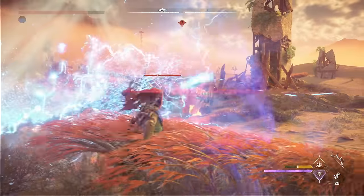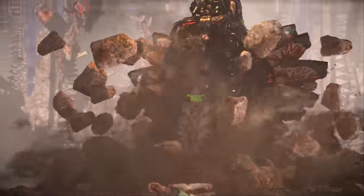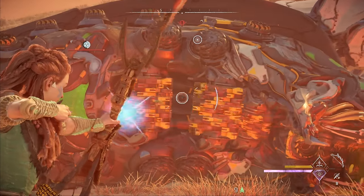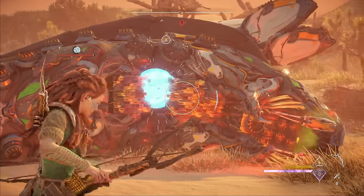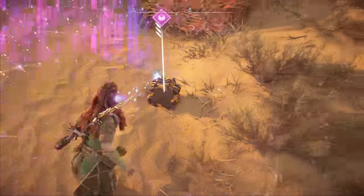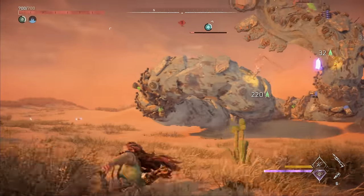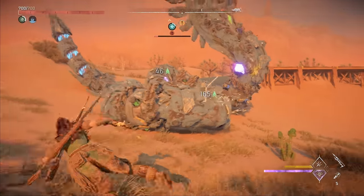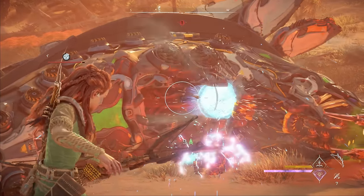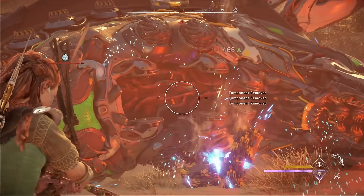Slitherfangs are definitely one of the toughest machines in Forbidden West, and not only do you have to confront them multiple times during quests, but their earthgrinders are required for many gear upgrades, so you'll also need to hunt quite a few slitherfangs in the wild. In this video I'll show you a method for taking down slitherfangs that can be done even with just blue rarity gear, and you'll be able to get all three earthgrinders pretty much every time.